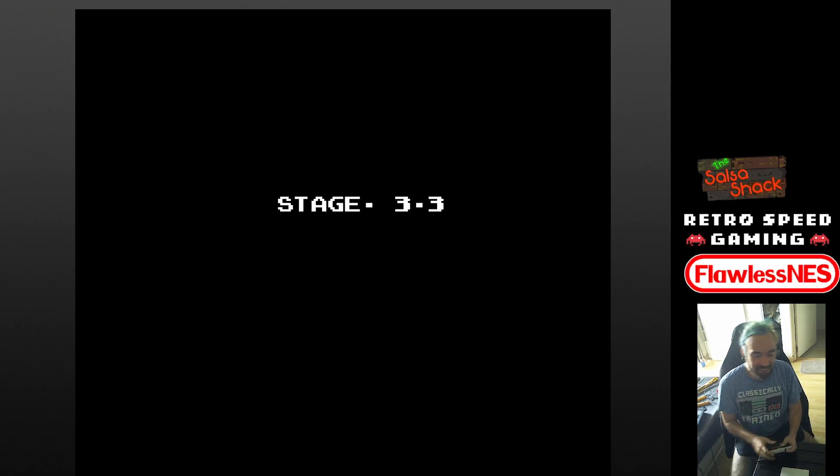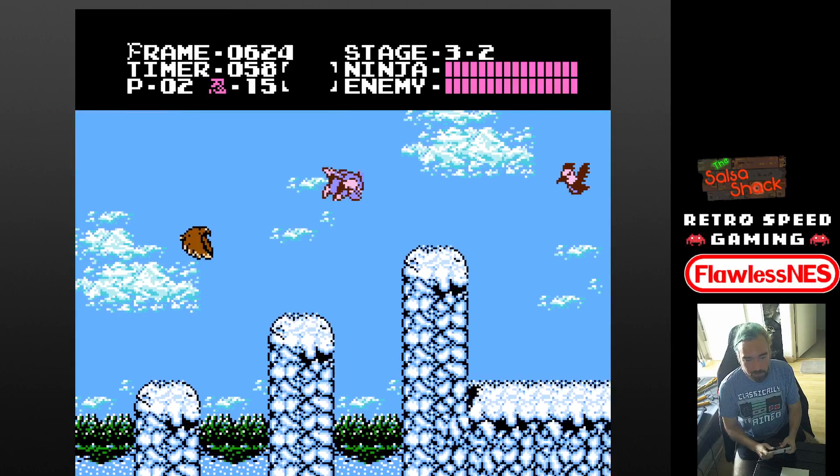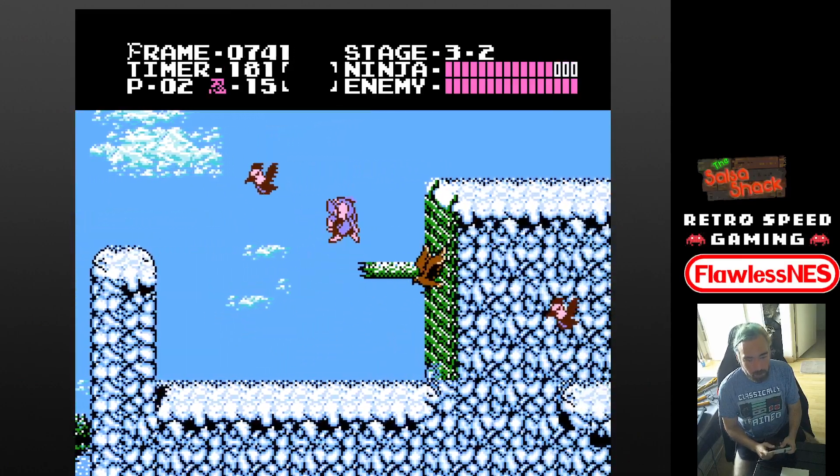Alright, so this is the end with the whole bird boost. I'll try to make all of them as fast as I can. The easy setup is the Stanley on the last platform. You can do it on the middle one, but it's better to do it on that one.